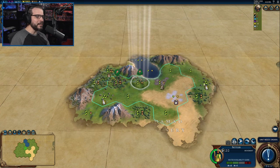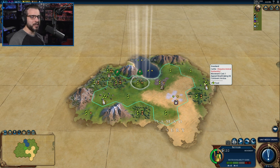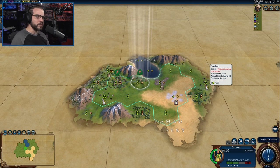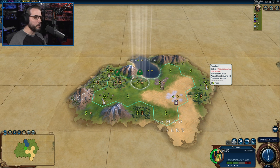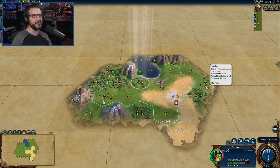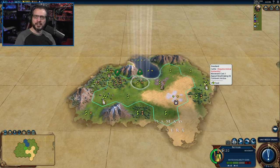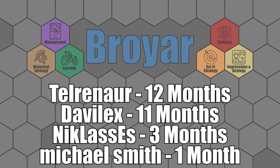Well, there we go — that is it for the Great Commanders pack. Let me know which of the three commanders — Tokugawa, Nader Shah, and Suleiman the Magnificent — you think is the best, and also which Ottoman leader you think is stronger. All three of these Great Commanders look like a lot of fun to me, and I look forward to playing with them. The next leader pack coming up in a few weeks is the Rulers of China pack, so I'll do first impressions videos for that once it comes out. Thanks for watching — may God bless you, and I hope you join me again next time.